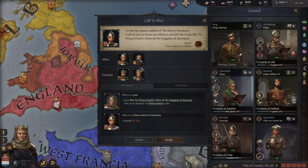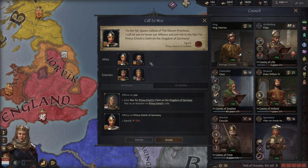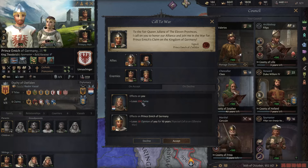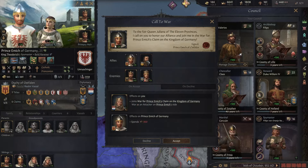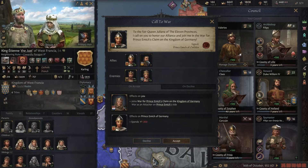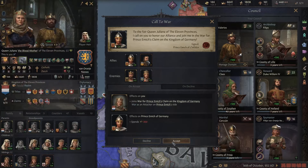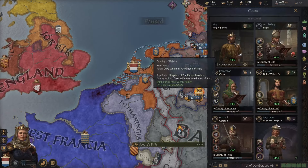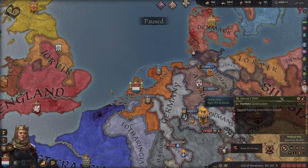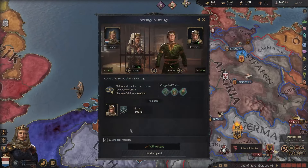Let's make sure we have a claim on the Duchy of Luxembourg. It's actually pretty common now for a child in our dynasty to be born with all three physical traits. A call to war from the fair Queen Juliana of the 11 provinces for Prince Emmich's claim on the Kingdom of Germany. If we decline we actually lose fame, so we don't want to do that. The chance of winning is pretty decent — we have almost 5k ourselves, so we should be able to do that. We're still making so much money even while we raise our armies.